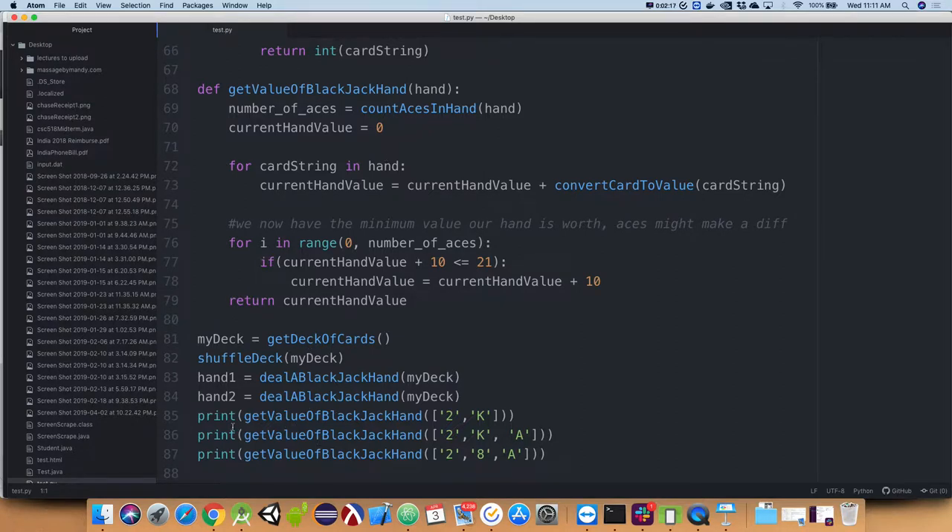This is our current application where we're just showing the value of our hands. We proved last week that our blackjack hand class is working and showing us the current best value. What it doesn't necessarily tell us is the potential value, because sometimes you might have a hand with an ace where the best value is 20, but if you get another card the best value might drop because you decide to take a one for that ace instead of an eleven.